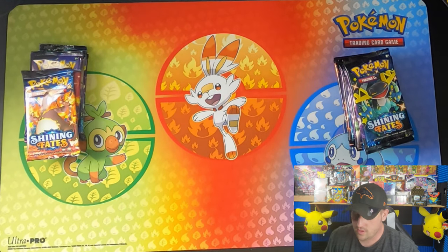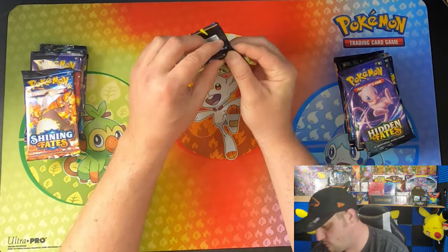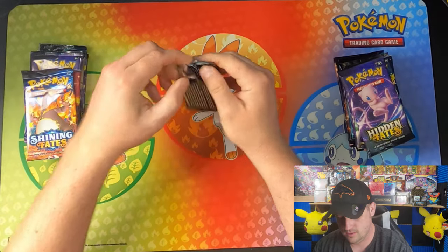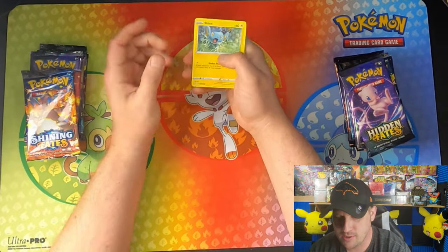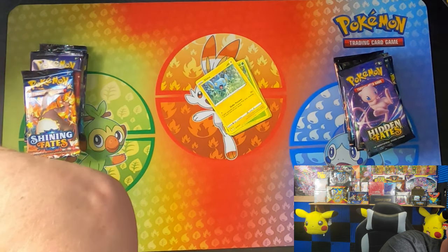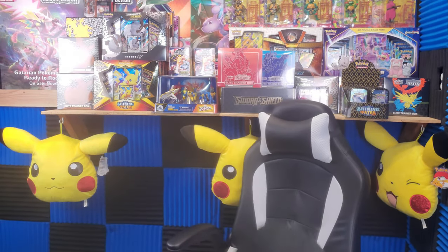We got some stacks going on. We'll start off with some Shining Fates over here in our Dragapult pack. Don't mind little Miss Rain down there making noise — I'm sure she's just going to be chilling on the cardboard box down there. Hold on, I forgot to take a break. She's knocking over lights!